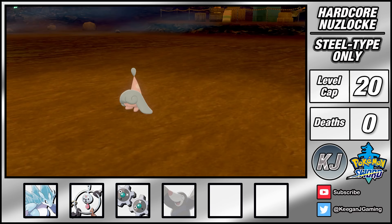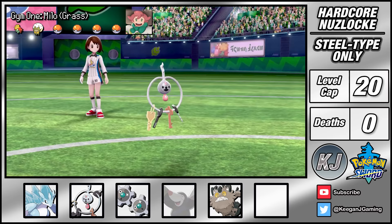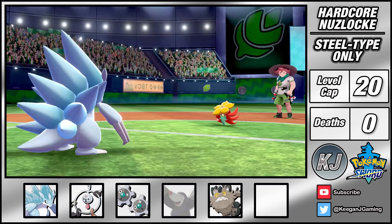After exiting the cave I make it out onto Route 4 where I can catch Ramstein the Galarian Meowth. Afterwards I'd finally made it to Turfield for my very first gym challenge. My plan for Milo is really simple. I lead with Klefki and set up Light Screen and Reflect before switching into Sandslash. The screens I've set up as well as my typing mean that Milo can barely touch me, allowing me to easily max my attack with Swords Dance. With this setup a few Icicle Spears gives me a very easy win.